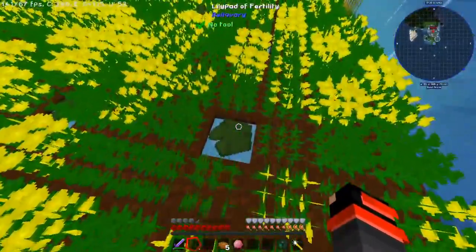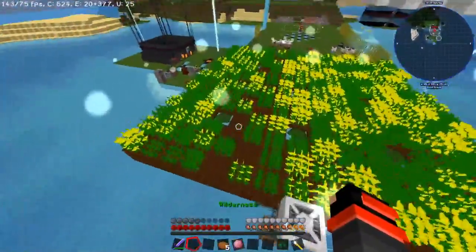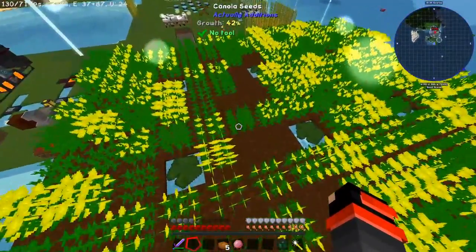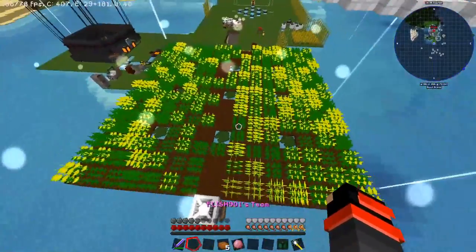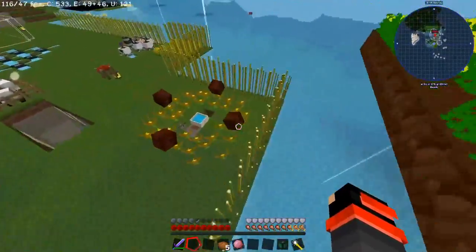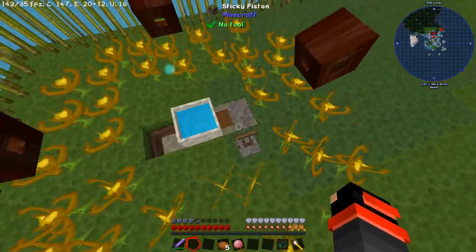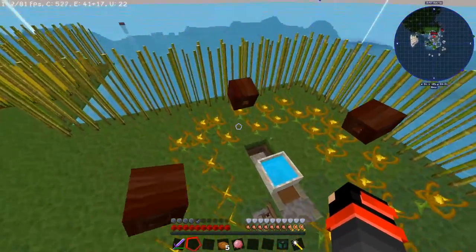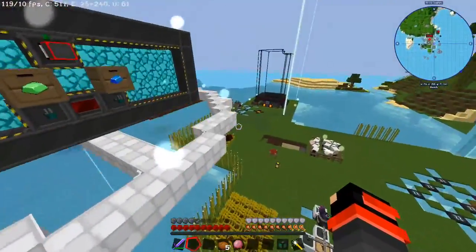To keep up with the demands of this whole setup, we're going to upgrade our canola farm with lily pads of fertility. The lily pads of fertility pretty much make the canola seeds we have right here grow so much faster - as you can see, it's growing right in front of us. I also upgraded our Botania system, which was totally worth it. Before we only had three endoflames, and that wasn't cutting it mana-wise.